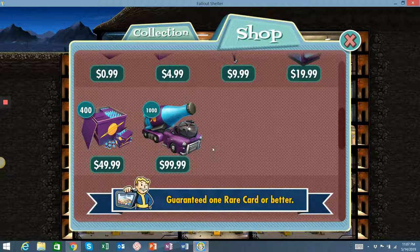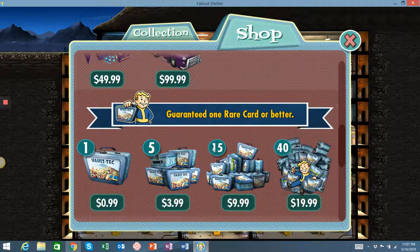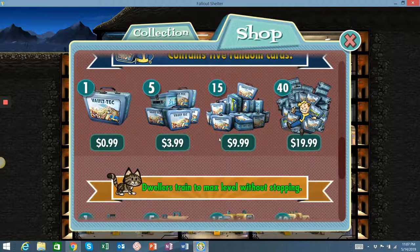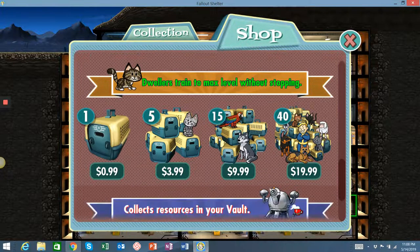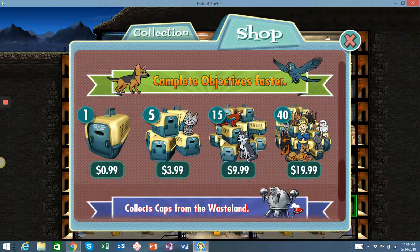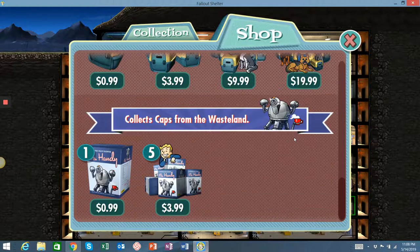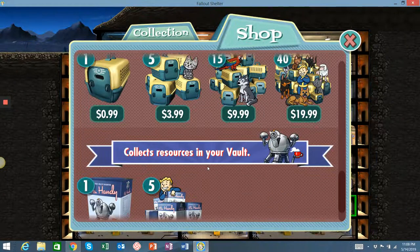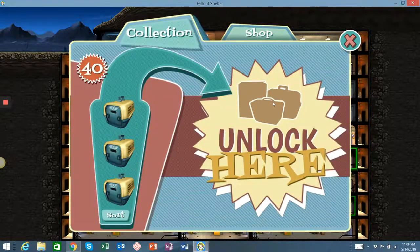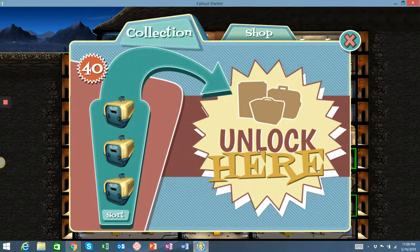You can purchase the Vault-Tec packs. They've got all sorts of five random cards in them. We've got the pet carriers right here, and Mr. Handys — you can buy Mr. Handys. But I bought 40 of these for $19.99. Sometimes you get them on sale for half off. A couple weeks ago I bought 1,000 of the new cola bottles for $49.99. But I'm going to open these 40 and see what we get.